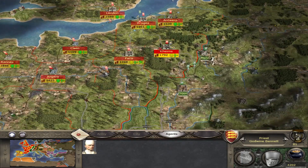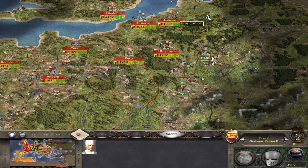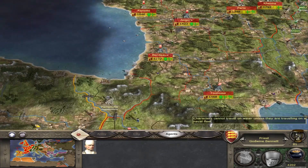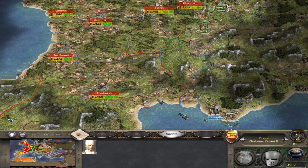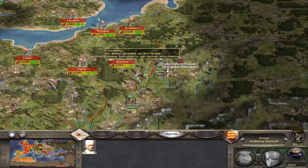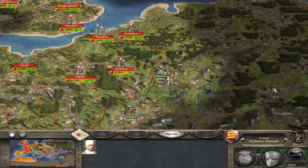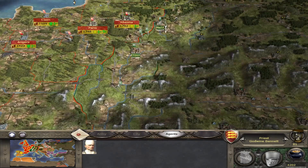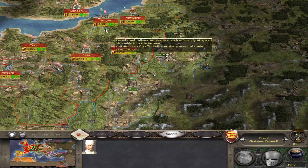The main things that have happened in the meantime are that France declared war on me, which went quite badly for them. As you can see from the map, they've lost quite a lot of territory. They're down to their last stronghold being Marseille, and one large enemy army in the field — which this video is going to be mainly about how we defeat.